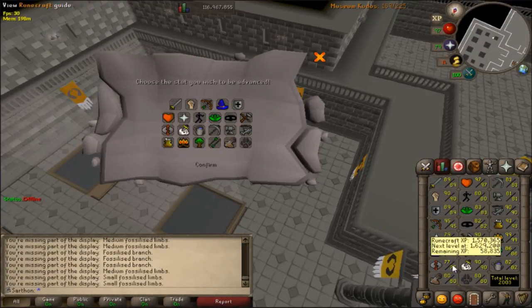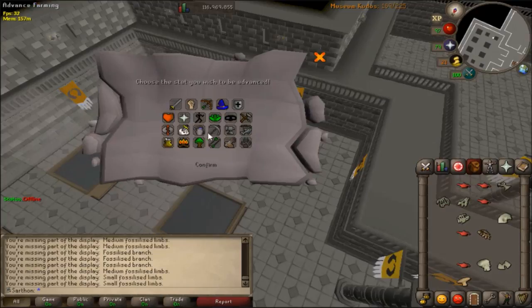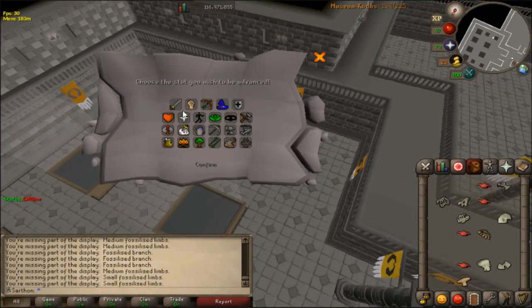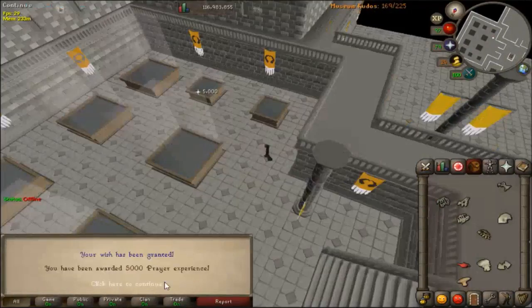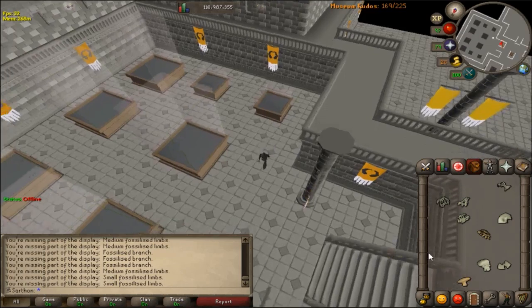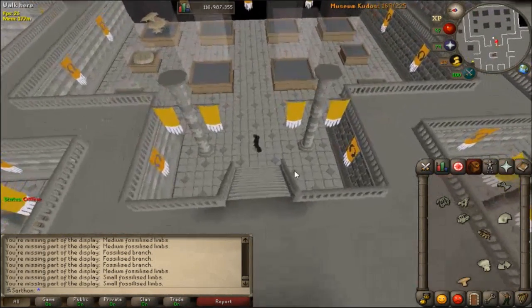Now we're trying out these XP lamps — I'm close to a Runecrafting level so I'll put it into Prayer, why not? That's 2k XP for the small ones. I got a lot of small ones. Then 5k — I'm assuming that's for the medium. Yep, 5k for the medium. Actually the large was 5k and the medium is 3.5k, so not too bad.